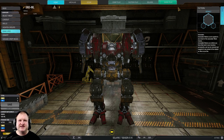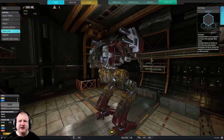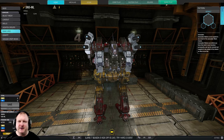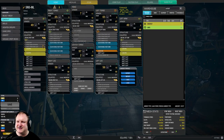Greetings fellow MechWarriors, this is TTB speaking and welcome back to German Mechineering. Today, as you can see from this fuzzy little guy right here, we are playing the Sunspider Manul Hero Mech in a quad PPC loadout — long range sniping par excellence combined with ECM to keep you safe. It is going to be a fun build. Let's have a look at how it actually comes together.